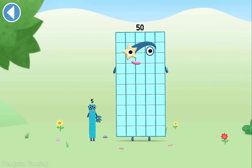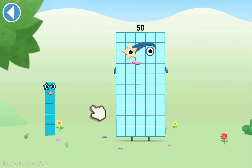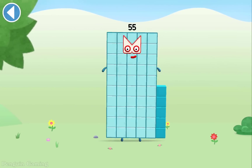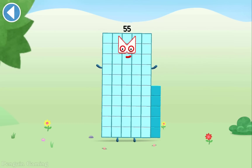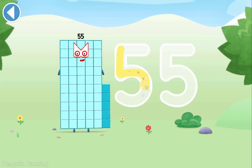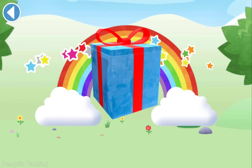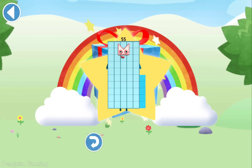You're about to meet Numberblock 55. Can you add 5? Drag Numberblock 50. Amazing! This is Numberblock 55. This number block is made up of 55 blocks. Try to keep your finger on the screen. Yay! Well done! You've unlocked a sticker. Which sticker will you choose?